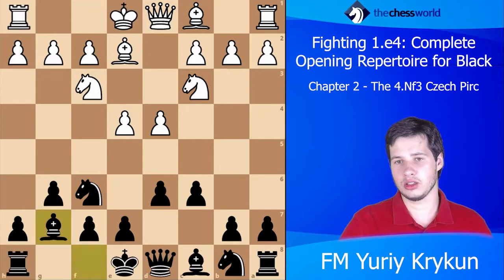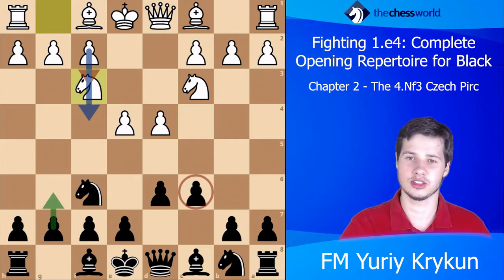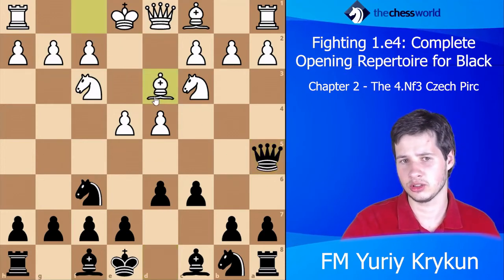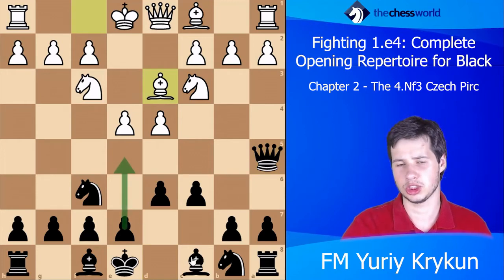Our main focus here will be on the main line. Another interesting move, even though it's a little suspicious, is Qa5 — but that's just something I wanted to refer to. The main line runs Bd3, and here Black can go e5 or Bg4.